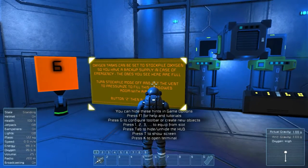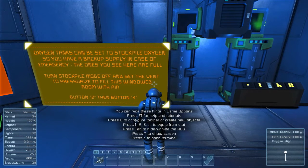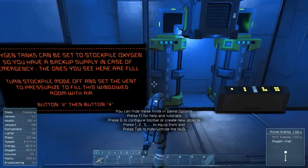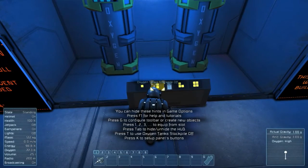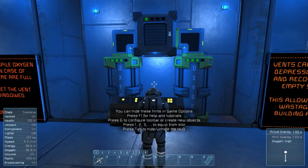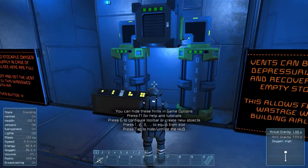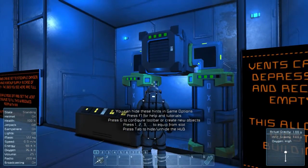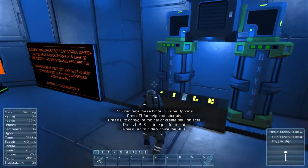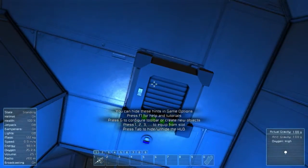Oxygen tanks can be set to stockpile oxygen so you have a backup. The ones you see here are full — three out of four are filled up. Turn stockpile mode off and set the vent to pressurize to fill this windowed room with air. You can see now that air vent is on — four green lights means it's working. We've got an air vent in here providing air.